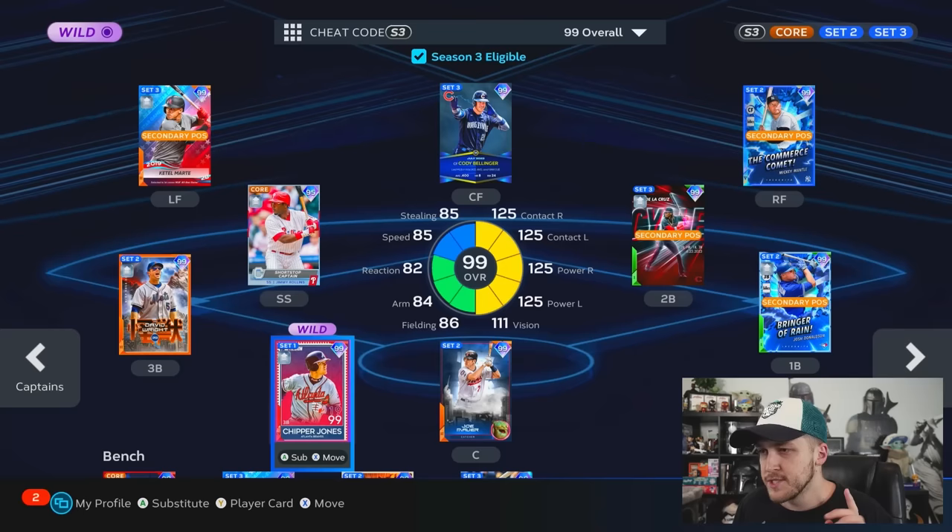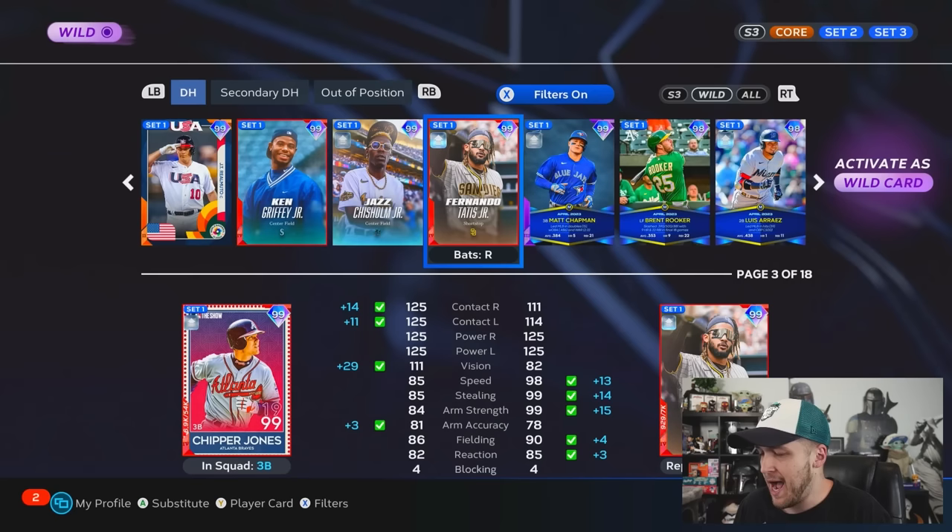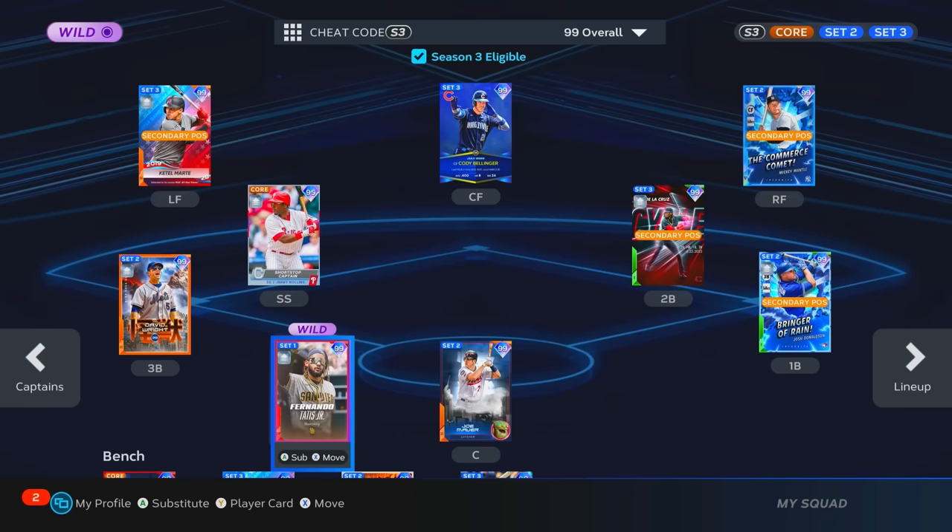Because Chipper Jones hit a home run and showed how good he is with this boost, I'm gonna make a change. I'm going with 99 Tatis. This is what Tatis looks like before the boost — and wait, it's not showing me, but I promise you it's really good. Some of you guys might hate me for taking out Chipper Jones, but he's got 125 everything. I want to try Tatis now.